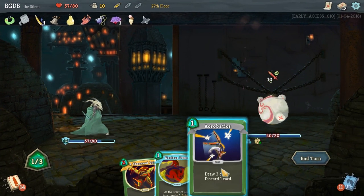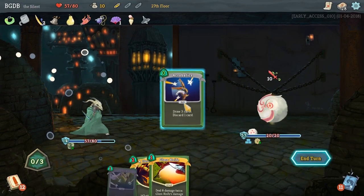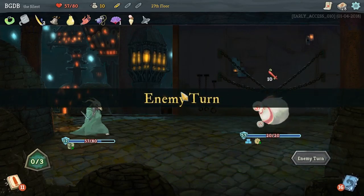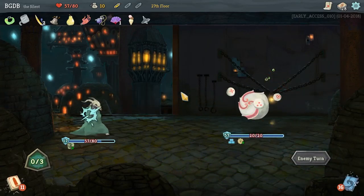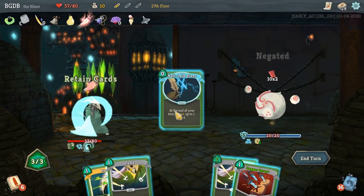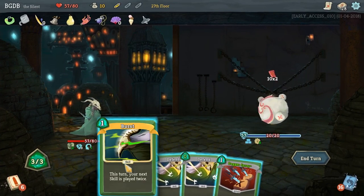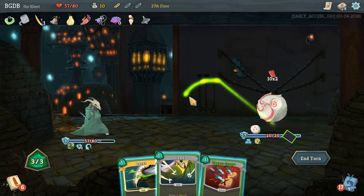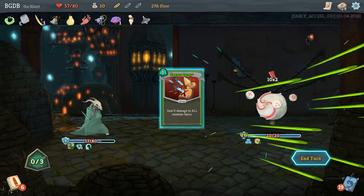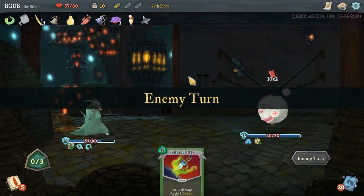I'm going to Quick Slash just so I get some card draw. Acrobatics - draw three cards, discard one. We're going to Well-Laid Plans. What do I have for skills? Your next skill is played twice, so if I can defend for free - we're going to Burst, double defend. And I guess Dagger Spray. We're still taking 11 damage. We're going to eat poison stab, I guess.